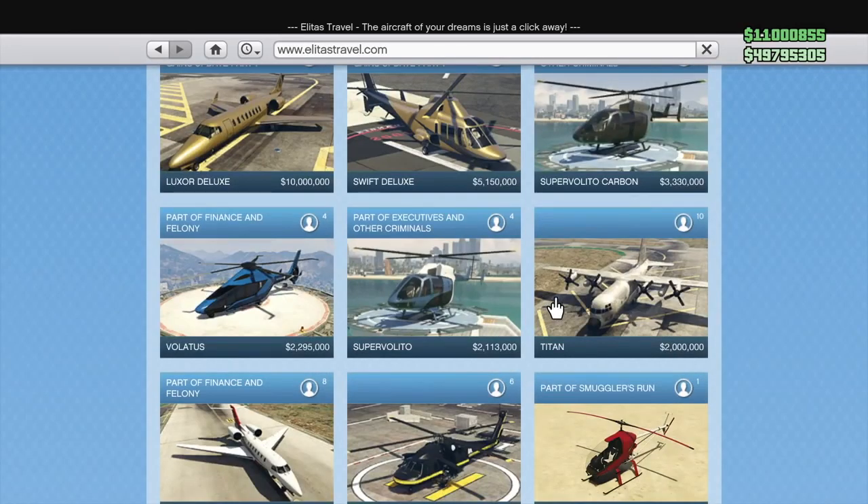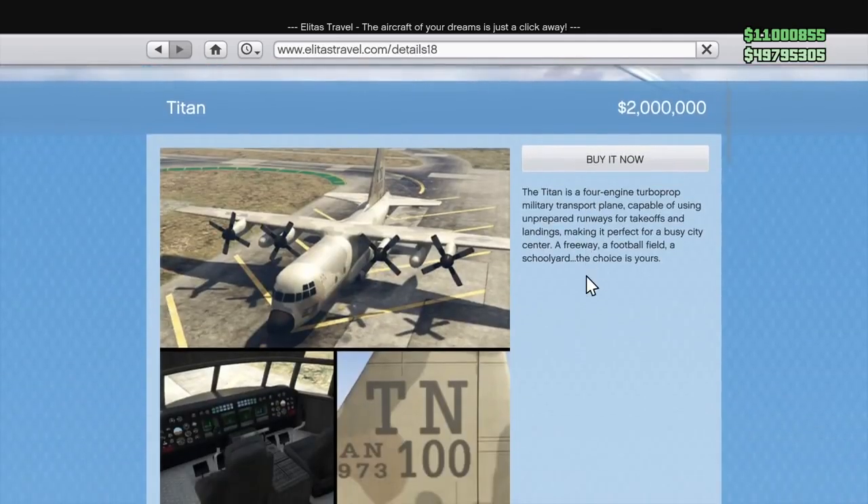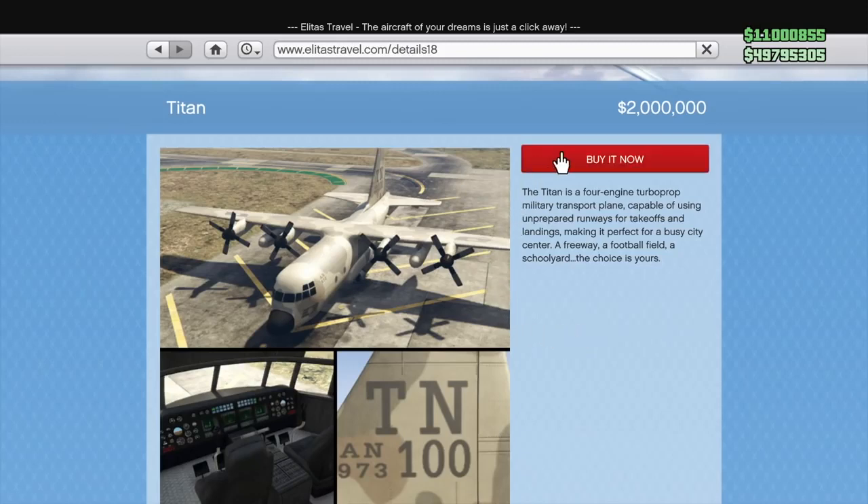Staying on the Elitist website, we have the Titan. The Titan is only $2 million, which is not crazy by aircraft standards, but the fact that you can find this vehicle literally scattered everywhere in the world for free is a clear indication that this is way overpriced. Just go down to the Los Santos International Airport, stroll into one of the hangars, and you'll see one of these Titans parked in there. This thing is so expensive for something you can just go to the airport and get for free, so don't buy a Titan.